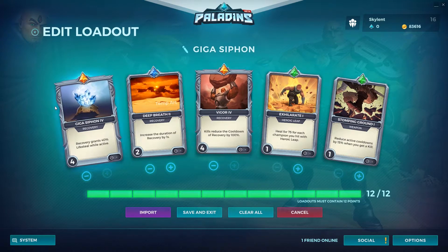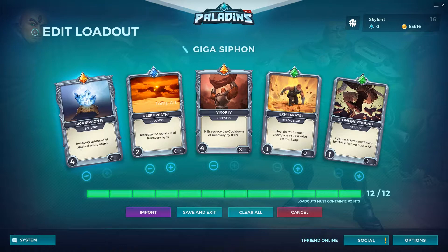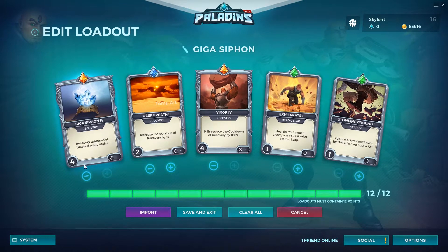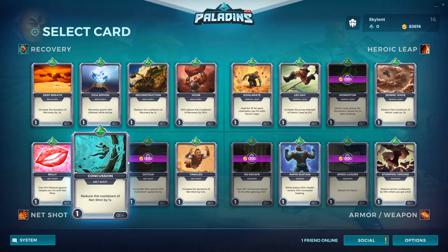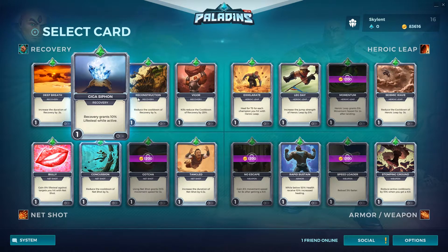So this build is going to be a giga vigor build. We're going to have kills reduce cooldowns — kills reduce the cooldown of recovery, though I'm not sure if that completely resets the cooldown. But anyways, recovery grants 40% lifesteal, so I'm constantly using recovery. I also have increased duration of recovery, a little bit of healing over here. Depending on what you want to do, even though the cards themselves are somewhat general — they just kind of add stat boosts — because you can greatly modify how much they give you, you can change the way you play.